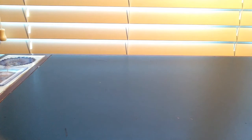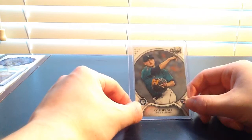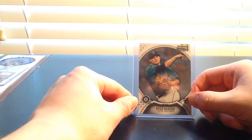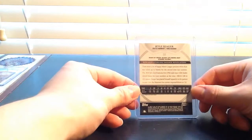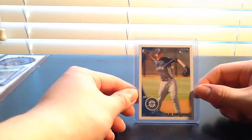At number nine I have this 2011 Bowman Sterling Kyle Seeger rookie card. I really like the overall design and the refraction on this card is really cool in person. I do have the autographed version as well but I didn't put it here because I don't like how the bottom half of the card is kind of cut off, and the autograph looks a bit rigid — it doesn't look authentic even though it says authenticated by Topps at the bottom. So that's number nine for me.